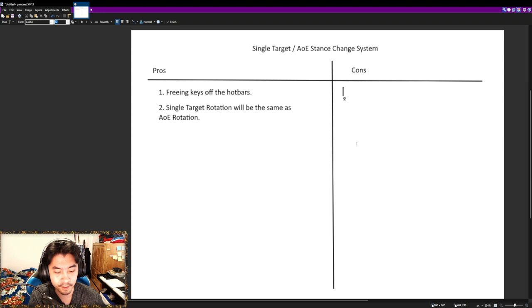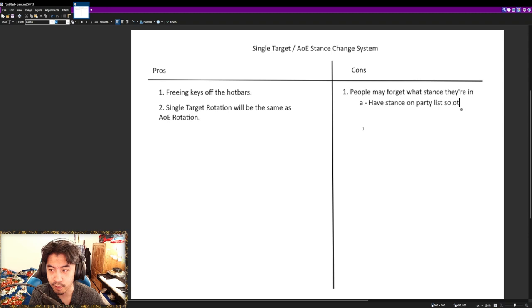One of the cons of this system is that people may forget what stance they're in. They may forget at the beginning, but I'm pretty sure in time it will be resolved. A fix for this would be to have the stance displayed on the party list so other people can see what stance you're currently in, and then they can tell you to switch stances or something like that.